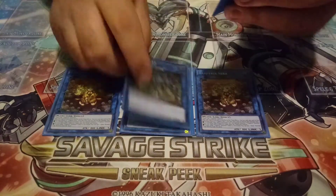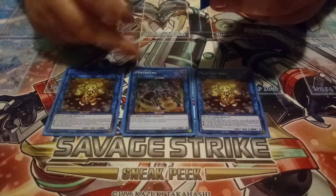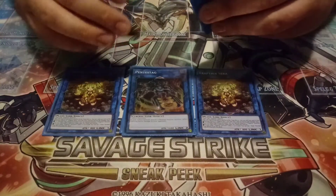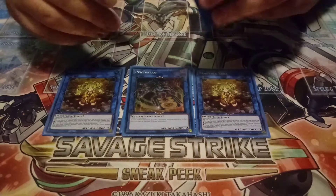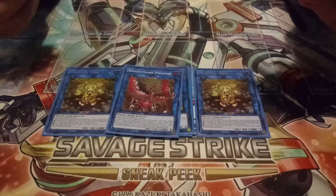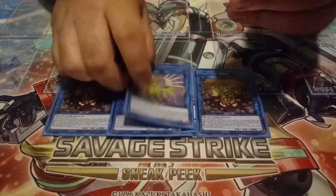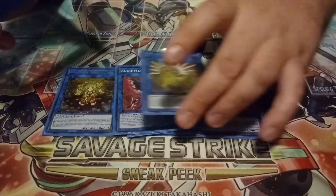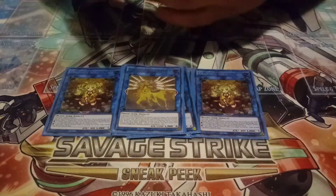For the other links, I'm playing Pentastag, just for piercing with Utopia Double or other big stuff. And then I'm playing Nightmare Phoenix and Nightmare Unicorn, just because they're two really good generic links. And that's it for the Link Monsters.